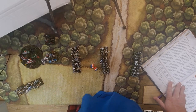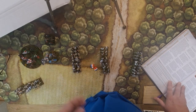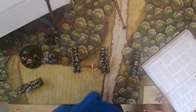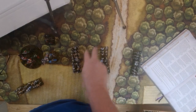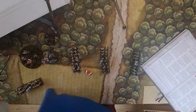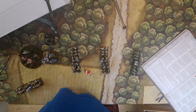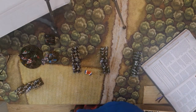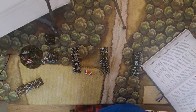Units that get a free move include: units in column, baggage carriages and wagons, and tiny units like scouts — individual mounted figures that can move through terrain and scouting areas. Some units have special rules allowing free moves. Also, broken divisions — which ties into morale — will automatically move off the table.